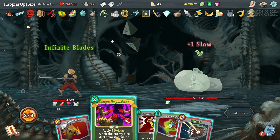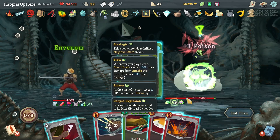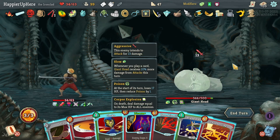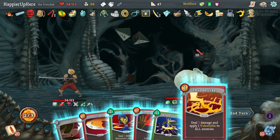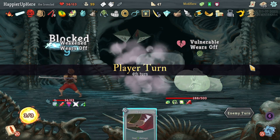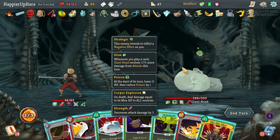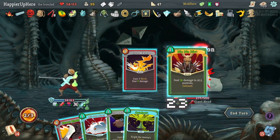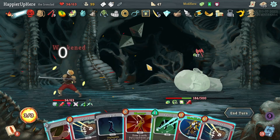Let's do the powers first — In Venom, Bouncing Flask, focusing on poison. 13 incoming — Disarm would allow me to be fully defended. Let's do that. I don't think I'll need Choke here. Let's do Thunderclap and play the Shivs. Heavy Blade is not a lot of damage — because I healed, yeah that's unfortunate. Let's get a little bit more poison in before playing Catalyst by doing Iron Wave, Die Die Die, and then Catalyst. 72 — that's not too bad, almost as much as last time I fought the Giant Head.